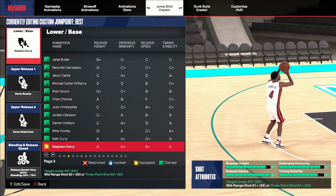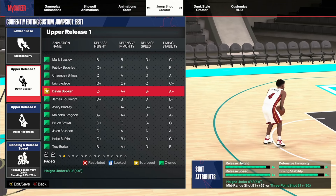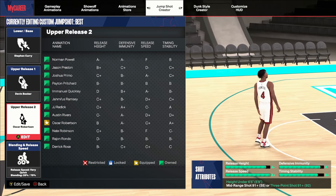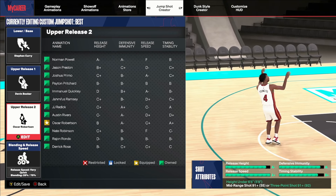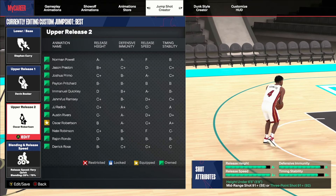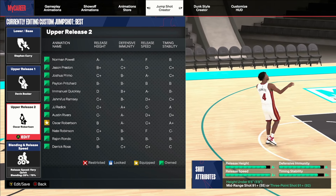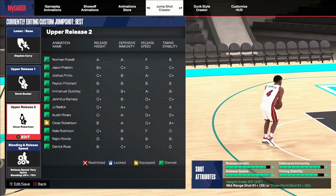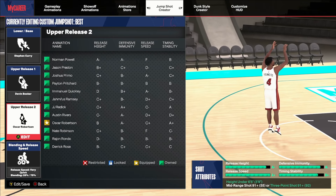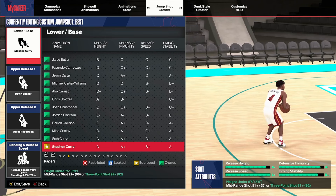Steph Curry. In my opinion, Steph Curry is probably the best jump shot in the game for green windows. I'm switching it up for y'all on the releases — D-Book and Oscar Robinson. A lot of people don't run set point as much as I do, so if I was a guard, I would put these jump shots at release. These releases give you the best accuracy and the fastest jump shot possible, and when you're a guard, faster jump shots are more important. Devin Booker as release one, Oscar Robinson as release two. You could also throw in Darius Garland to speed it up. Blend it 75-25 more toward Oscar Robinson.